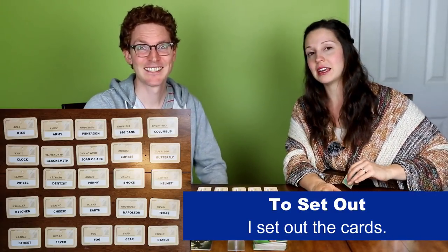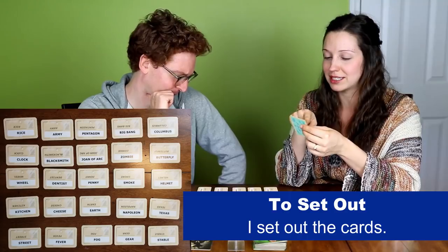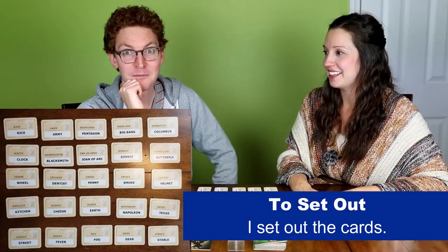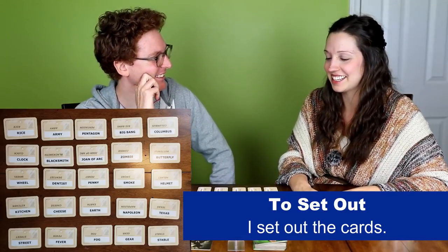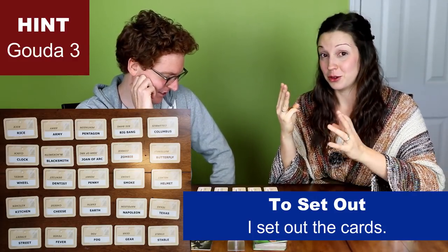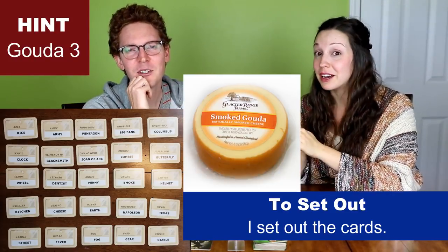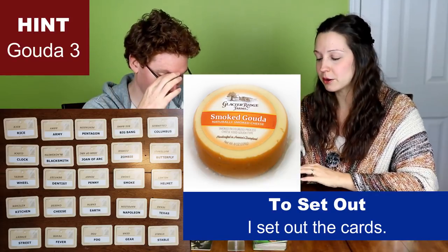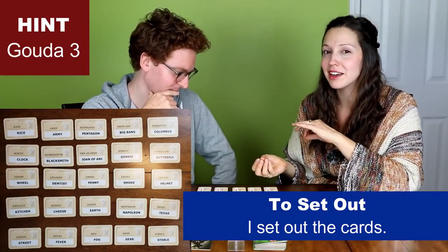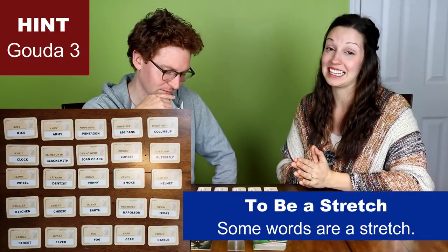I kind of gave myself a little piece of paper where I wrote down some hints. These are all of my words, just so I can kind of visually see them together. My first word for you — it's a big one. Are you ready? It is gouda, three. So that means gouda — even if you know what gouda is, I can't say anything else about that word. Gouda is a cheese, and three means there are three cards here on the table that relate to that word. Some of them might be closely related, some of them might be a stretch, but I hope that Dan guesses them correctly.